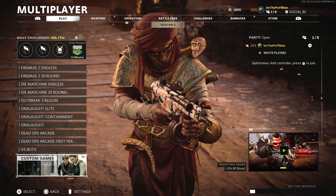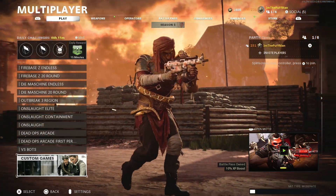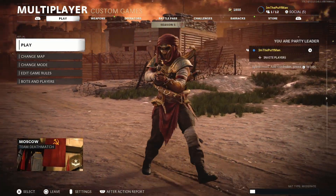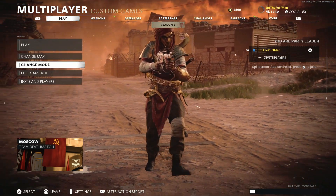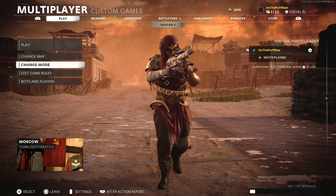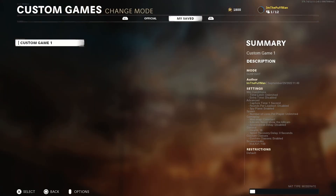What's happening now is the non-host is just clicking on custom games - and that is it for the non-host, that's all they need to do right now. From here, once we've clicked on that, we're going to change mode. So click on change mode - this is just the host. The non-host is sitting in the custom games menu. We're going to change mode and go over to my saved. This is the one we saved earlier with the summary on the right-hand side. We're just going to hover over custom game one, or whatever you named it.